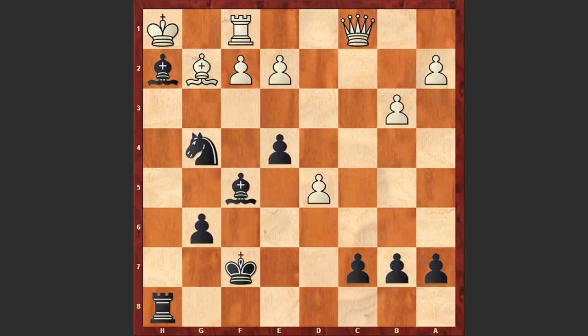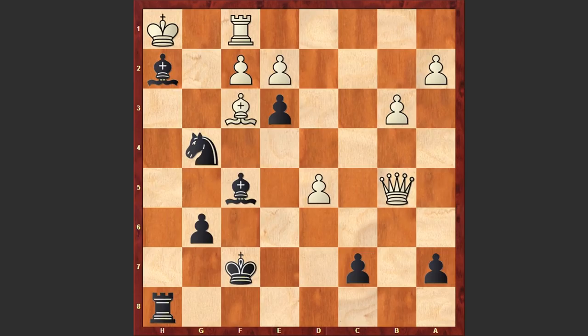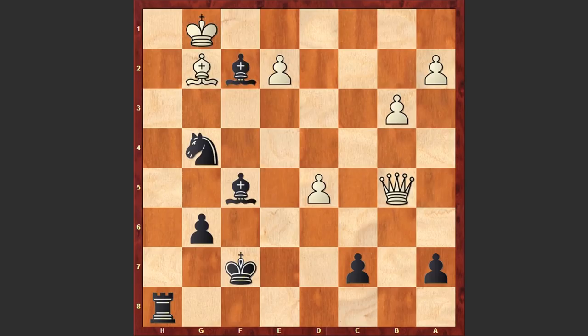Qc1, Bh2 check, Kh1, Rh8. At this point the engine evaluates the position as equal, though playing with black is probably easier and white must make precise moves to defend. Qc4 — white now threatens a discovered check. Bd6 check, Kg1, and we see a repetition of moves. After Kh1, b5 was played — Vachier-Lagrave tries to lure the white queen away from the diagonal. White captured on b5, which is a mistake; it was better to play Qe6 and keep pressure on c7. After Qxb5, the queen is actually out of the game. Now e3 — black plays very aggressively, trying to rip open white's kingside.